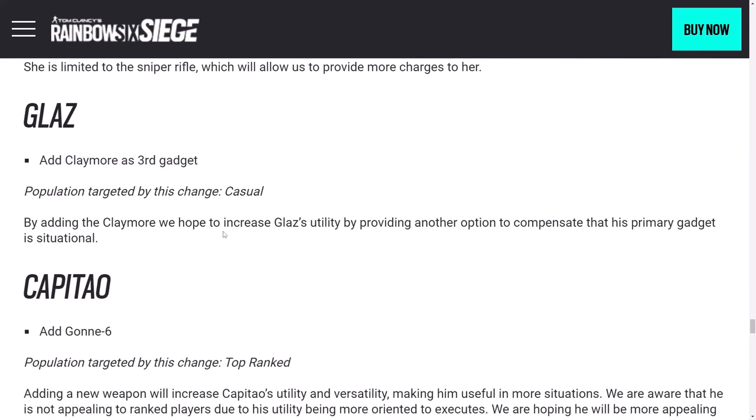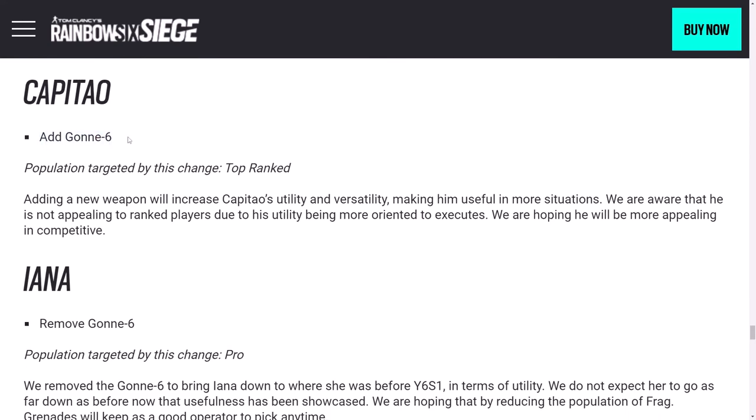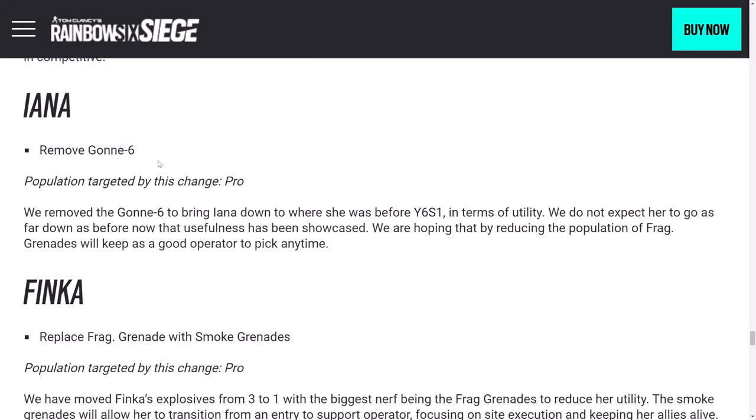Glaz is getting a Claymore. Claymores aren't very good — giving up frags or smokes seems like something you would not do, but if you really want to, you can. Capitão is getting a Gon 6 — I think a very much overlooked operator, possibly the most left-out attacker in the game. The guns shoot kind of slow and the gadget is not the most lethal, but this is a nice little buff. Yana is losing the Gon 6. Yana was generally a pretty overtuned operator — losing the 1.5 on the ARX and losing the Gon 6 may make her a little less overtuned, but still pretty solid.